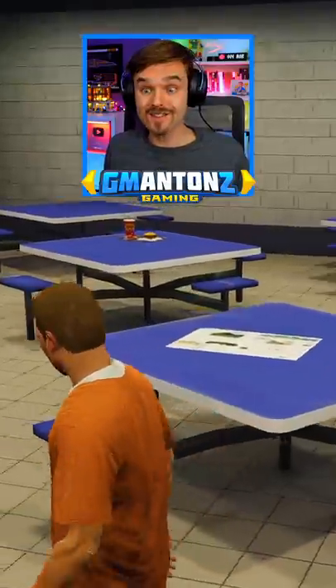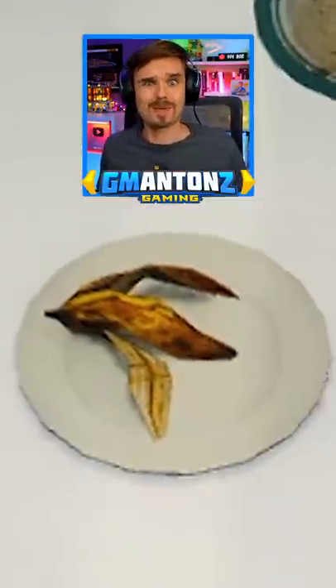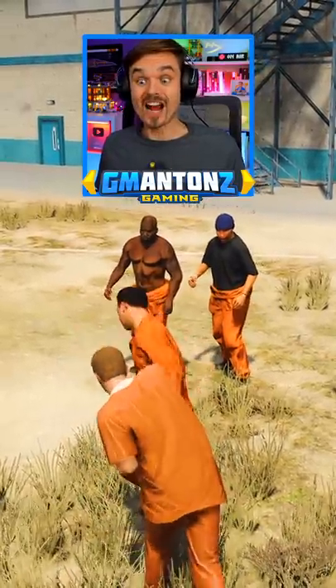And here is our cafeteria. Lots of delicious meals, like pizza, flowers, and banana peels. Time to get out of here — let's start a riot!